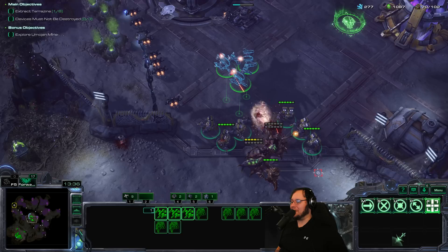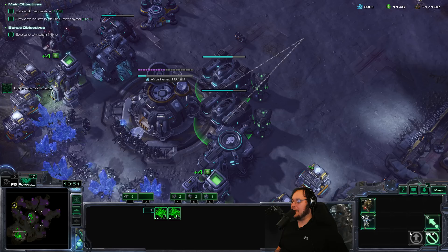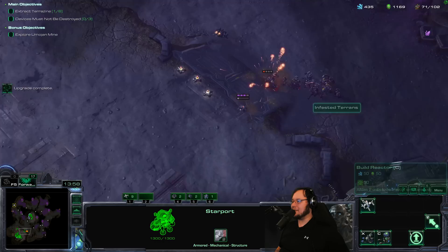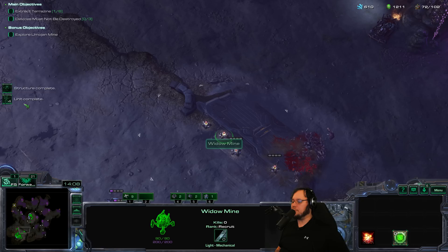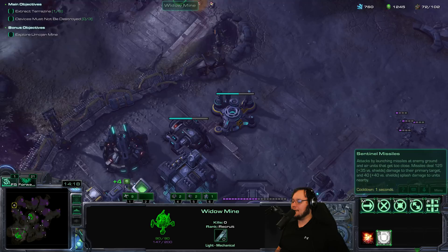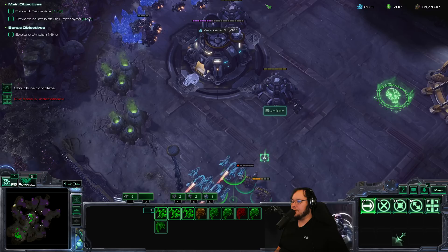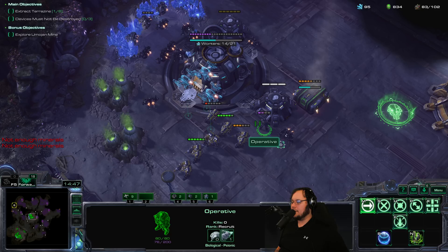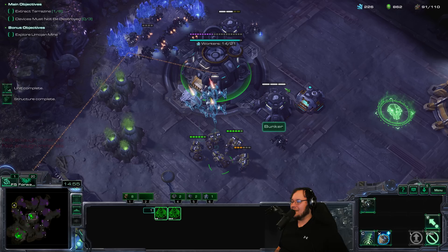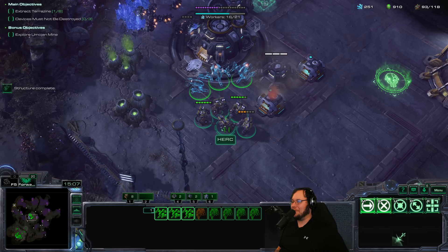We're going to have to get some of the flamethrower guys and work with what we got — hopefully we don't get hit by air. The instant-cast Widow Mines — this is kind of exactly what I was thinking of in terms of base defense. The attacks are so infrequent on this mission that I think they'll never use all their energy. We do not do a lot of damage without our turrets, so we're going to get a lot more Hercs and keep fortifying. In this meta commentary about how Psy Emitters work and they're a terrible idea that only leads to your own destruction — I'm going to keep using them because they're cool.